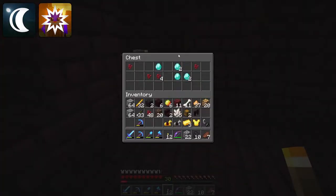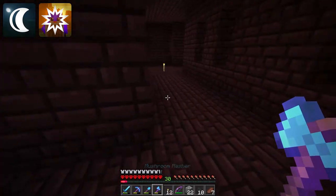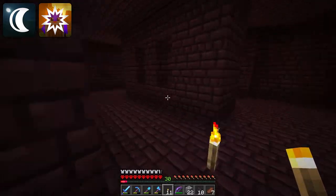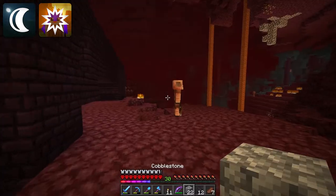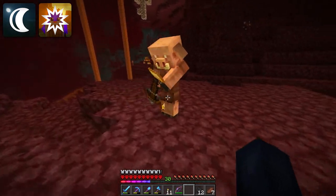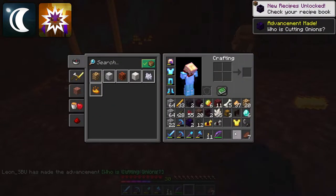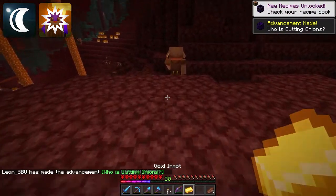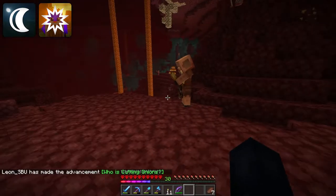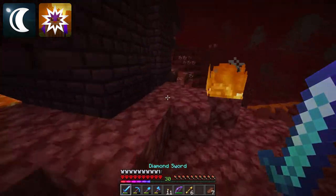Six diamonds from a loot chest — what are the odds of that? Actually quite insane. Hi piglin — I got three gold bars, let me see what you got here. Crying obsidian — didn't have any of that, so I guess I'll take it. Regular obsidian, only one, but still that's quite poggers. And spectral arrows — okay, sure, I'll take them I guess.